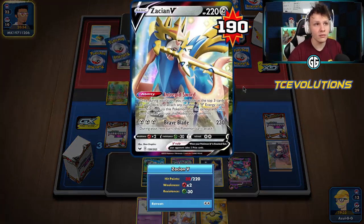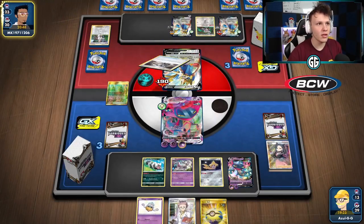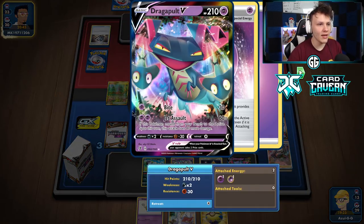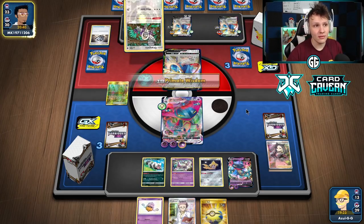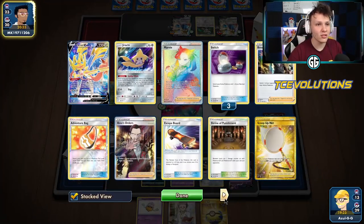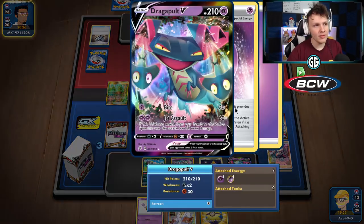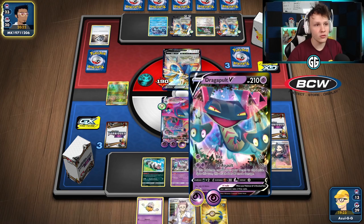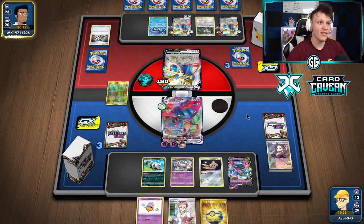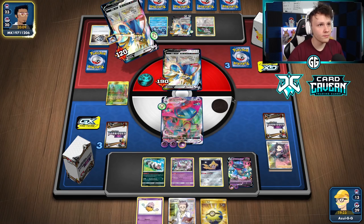Not keen on putting Dedenne GX into play since they likely play Great Catcher — that would make it too easy for them to close out the game. Worried about them knocking out our Dragapult this turn or next turn. They only have one Boss's Orders left, but they could use Mewtwo for more access to it. If we find a Super Scoop Up we'll use it — just don't want to leave any two-prize Pokemon in play for them to combo off of.